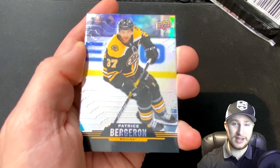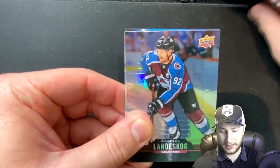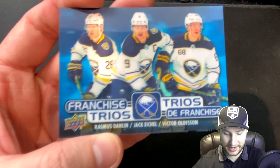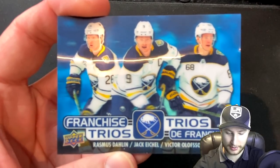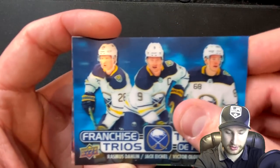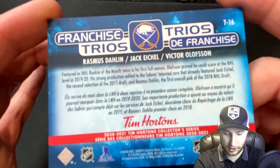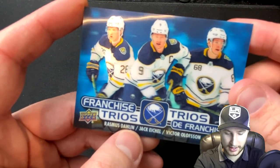Let's see if we can get some defense. The tripod holding up this phone is utilizing a lot of tape — that's how it's standing up. We've got Gabe Landiskög as the first card for this pack. The second card... oh my word, that is sick. If you get a Trios card, you get to put all three of those guys on your team. Daline, Eichel, and Olofsson — you love to see it.